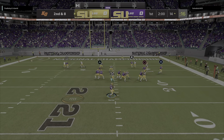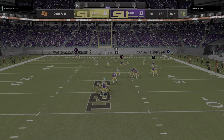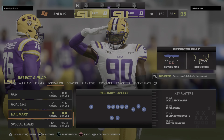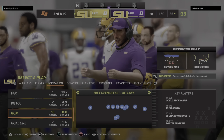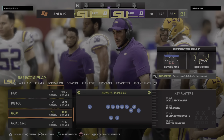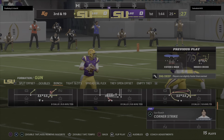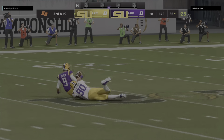They'll throw again on second down — Burrow, and he can't get rid of it, he's taken down. Marching in for the sack: Michael Brockers. Nothing stops a good drive quite like a big loss on a sack, does it. Now they're looking at a third and long, and suddenly the momentum has shifted to the other side of the football. Old Mo is a very, very fickle man.